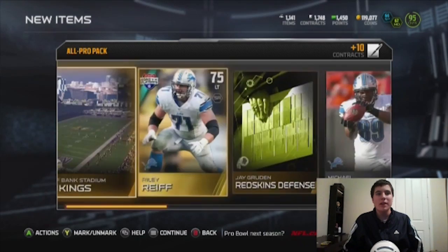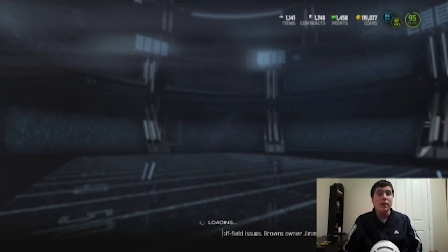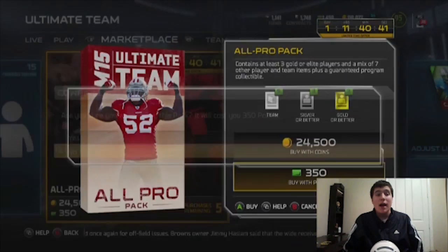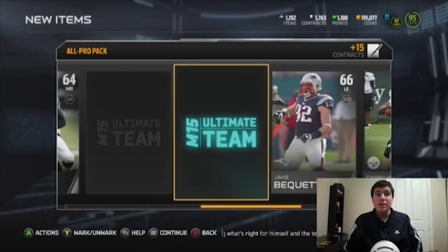Let me know how these packs have been treating you guys. Have you been able to get any of the Michael Vick collectibles or stuff like that? As we're getting nothing in our first pack - not really expecting anything. I would like any of the Final Edition players because they're going for some good coins right now, since that Alshon Jeffrey did come out. We're getting an 85 overall Stevie Johnson - not bad.